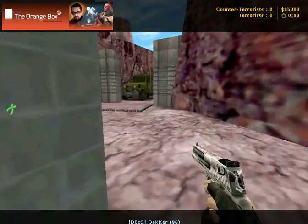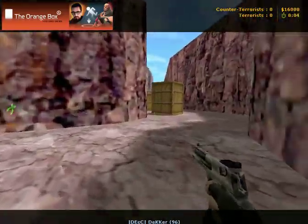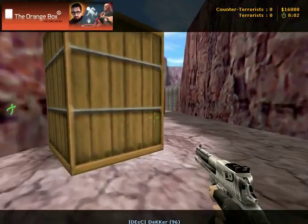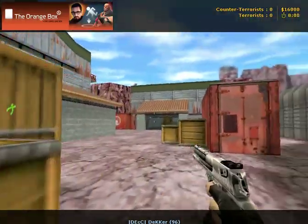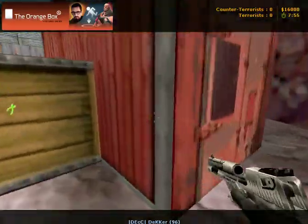Bloody door. Outside terrorist spawn — this is outside. Never say outside and mean over there, that's never outside. This is outside.